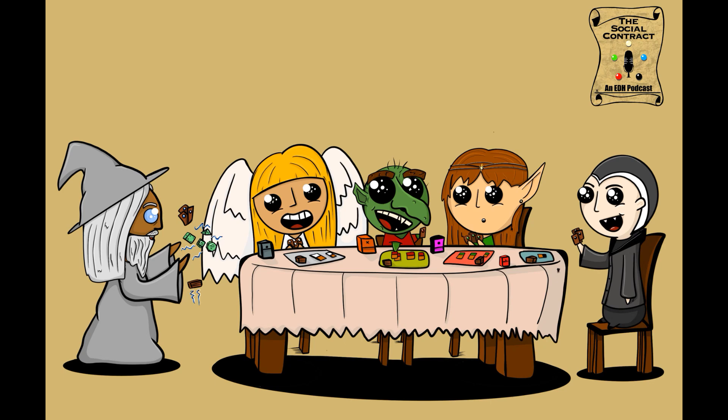Two-Headed Giant is an official variant — not quite a format since it can be played in basically any format, including Commander. It's one of the oldest and most beloved Magic variants. The gist is that players team up two versus two, working together to defeat the other team. It's mostly intuitive, but there are quite a few edge cases that can come up in Commander specifically.